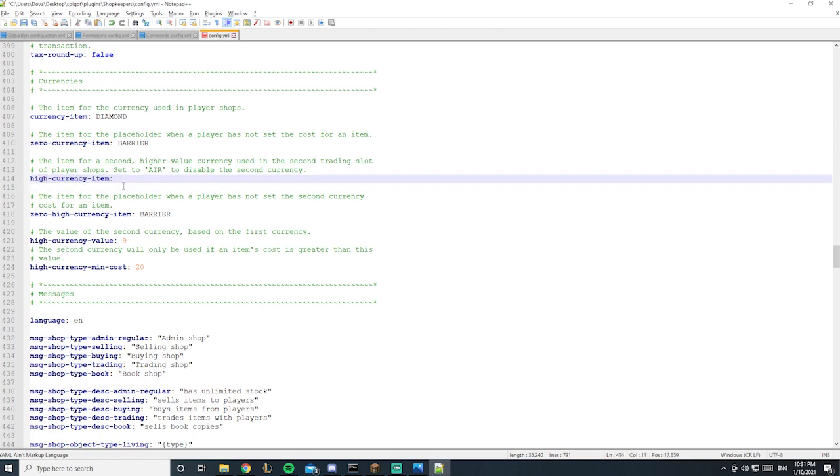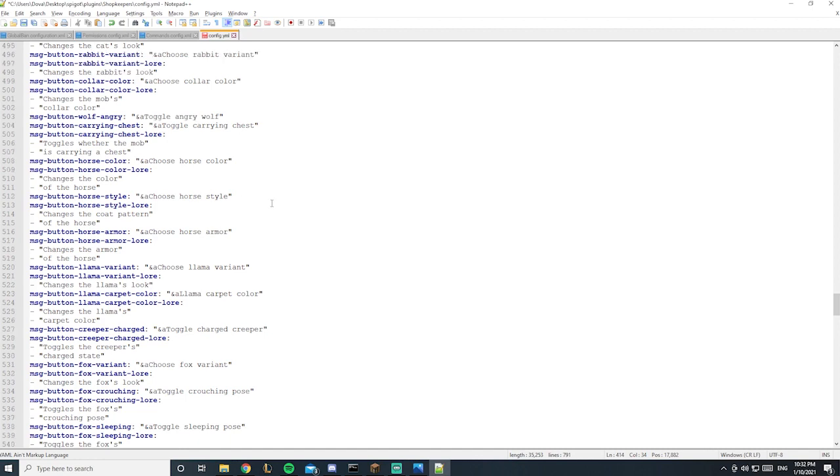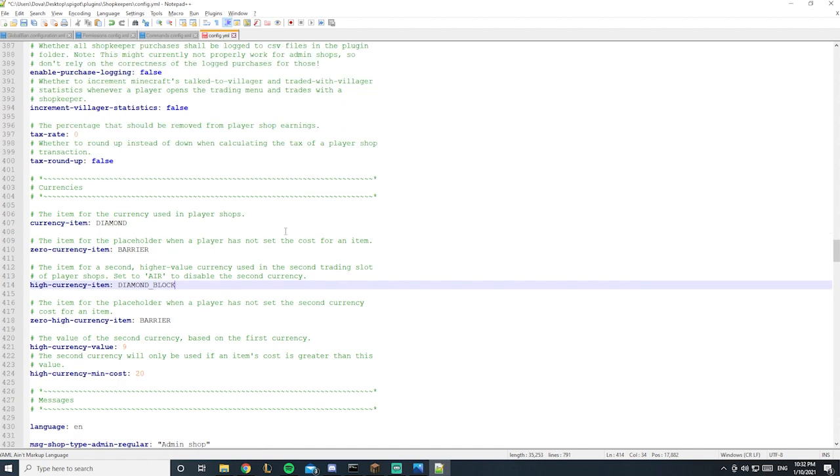If you want to disable the high currency item, type 'air' in that field — air means no item. If that makes sense: if you don't want to use it, set it to air. Otherwise you can set it to something like a diamond block. The rest of the settings are mostly messages — you can change them but it takes a while and isn't that useful.